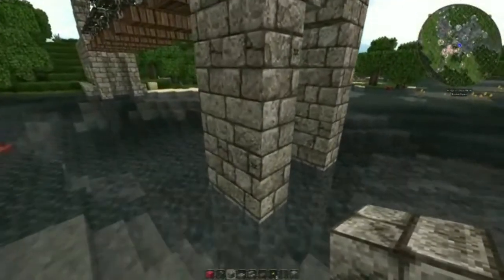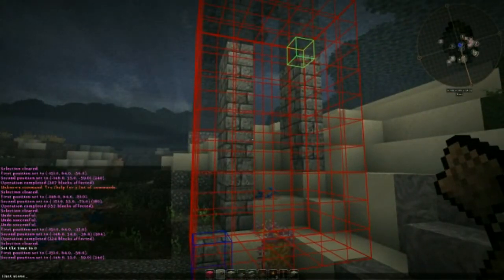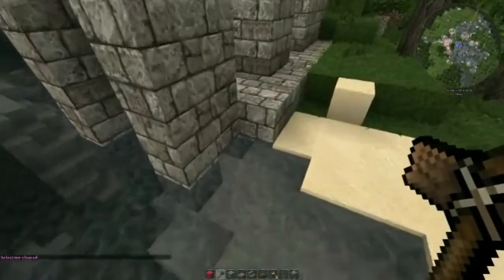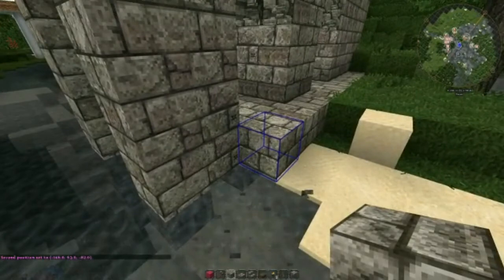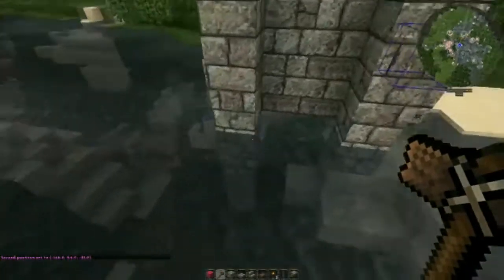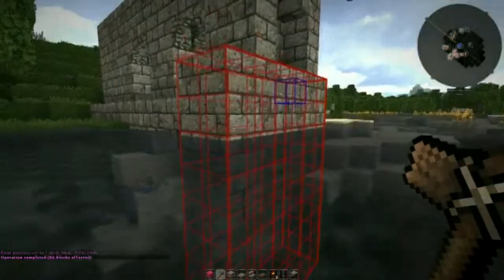So we'll do the same for the other pillars — select and fill. And now for the end pillar. Let's see how high above the water line that other block is — two blocks high. Select and fill. And there's the whole thing done.